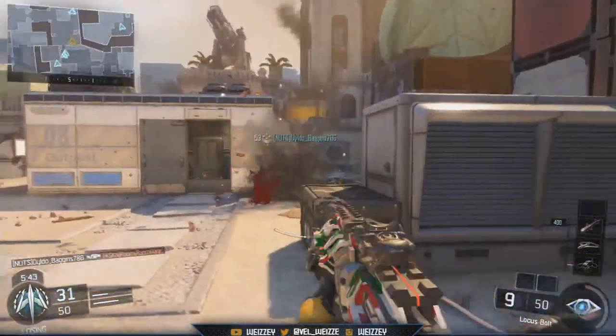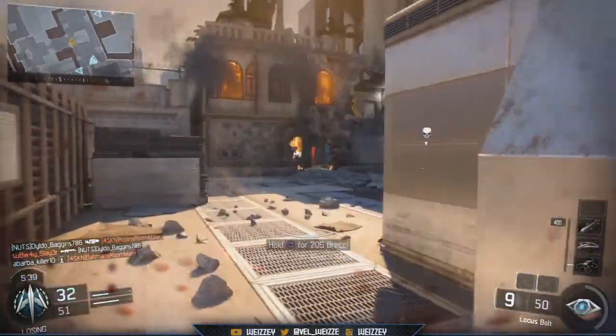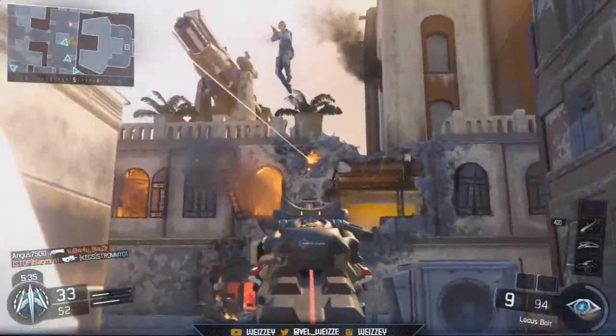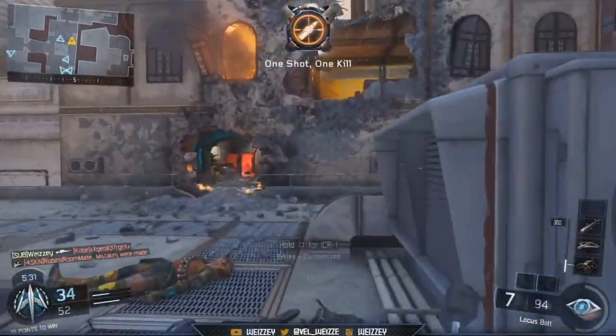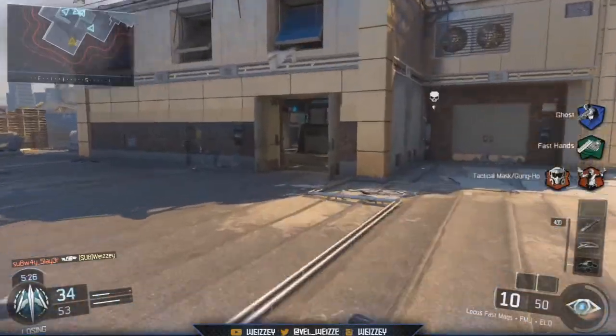It's not exactly the same, but it looks very similar to what Spectrum did look like in Call of Duty Ghosts, which is absolutely awesome. Spectrum was a very hard camo to get in Ghosts — I think only a limited amount of people actually had it. So it's awesome that it's back, or sort of back, within Black Ops 3.